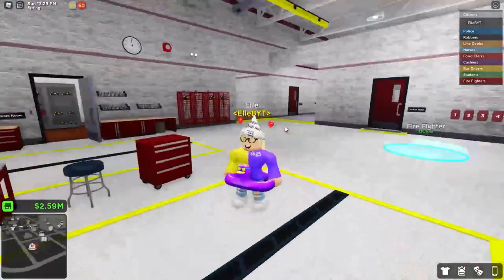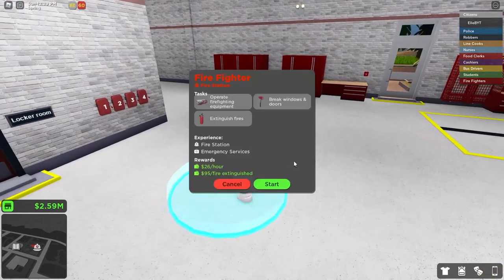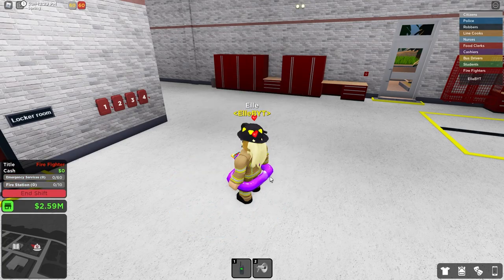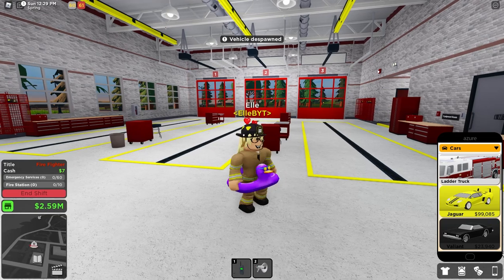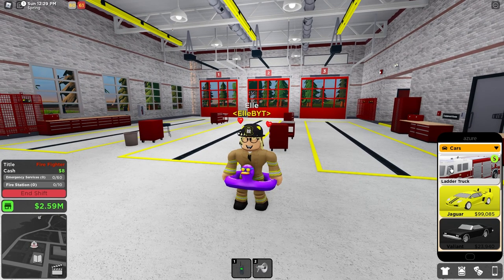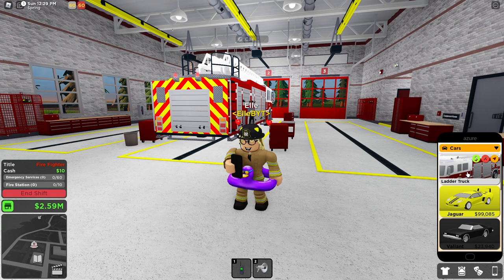This is the area where you actually get the job. Firefighter, $26 per hour. You operate firefighting equipment, break windows and doors, and extinguish fires. You get this cool little outfit. If you want to get the ladder truck, you go to the car app and you can spawn it just like the police car.